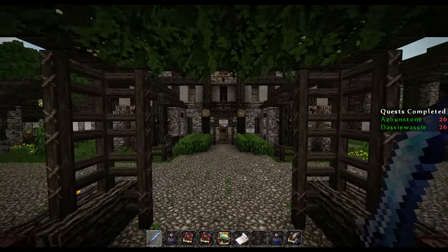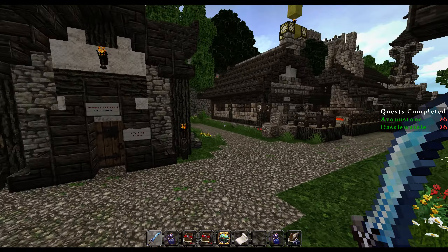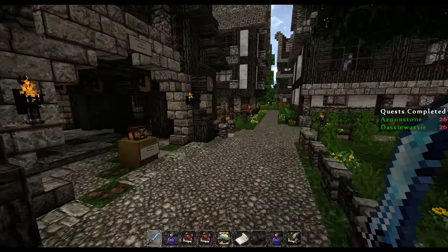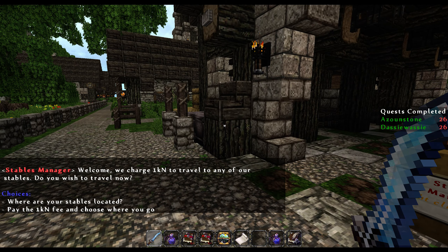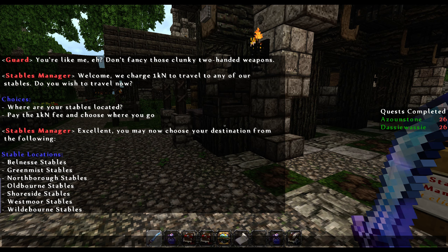So we come along here, turn right, go down Old Bourne Avenue to the bottom, turn right on Farlong Avenue to the stables, and then speak to the stable manager. We pay the fee and we can travel to Belness, which is the top option.